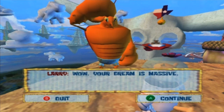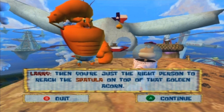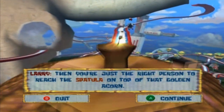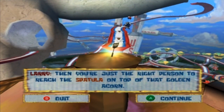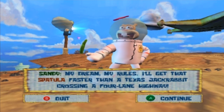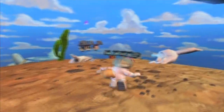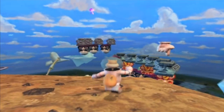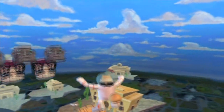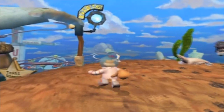Everything in Texas is big, even dreams. Then you're just the right person to reach the spatula on top of that golden acorn. That's not a golden acorn, that's a normal brown acorn. This actually brings, as far as I'm aware, the fastest shiny object grinding spot in the game.